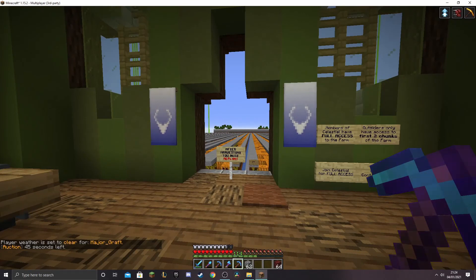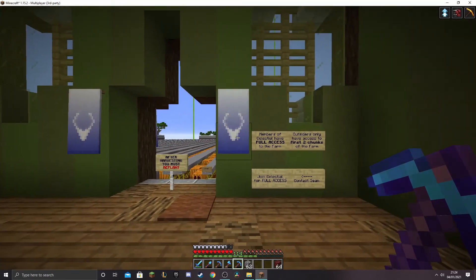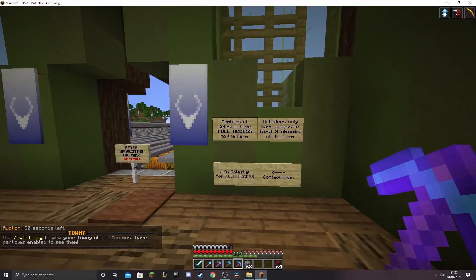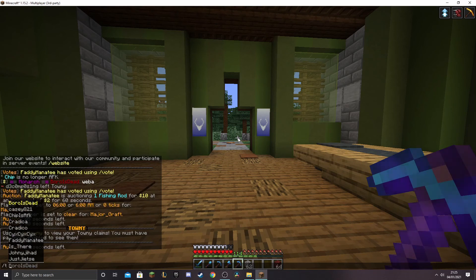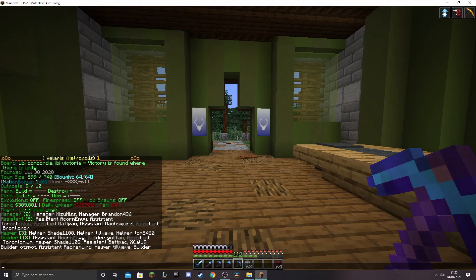Here we are — it's our first townie tour of the year! This time we are at Velaris's outpost. Apparently this is where most of the residential plots are. We're here at the far end of town at the large farms that all of us celestial members have access to. I've been asked by the guys in Velaris to have a wander around and show you guys all of their good stuff. So let's have a little look at the town details — Lord Shawneejoy, Misimis, Brandon436, AcornMV, Torrentonium, Backpack, Great Squared, Bronticore and loads more. Great town. Let's have a look and see what they have done.